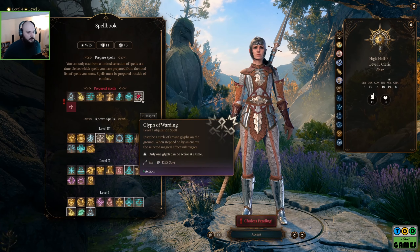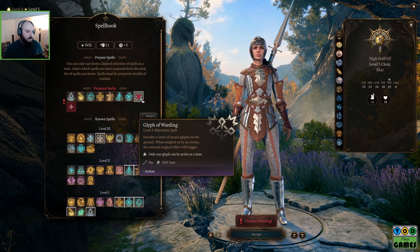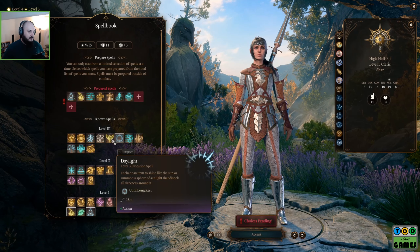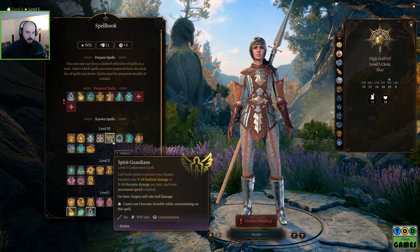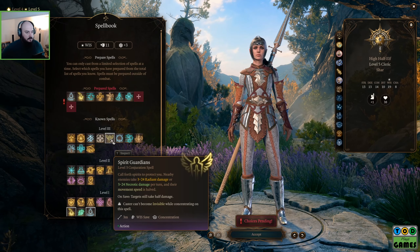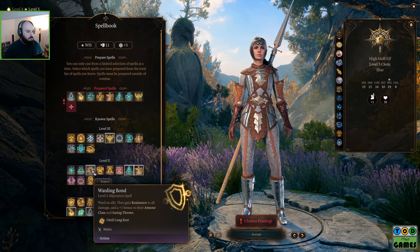Glyph of Warding — inscribe a circle of arcane runes on the ground; when stepped on by an enemy, it's a trap. Spirit Guardians: call forth spirits to protect you. Nearby enemies take 3 to 24 radiant damage, or 3 to 24 necrotic damage per turn, and their movement speed is halved. That's a good defensive spell.